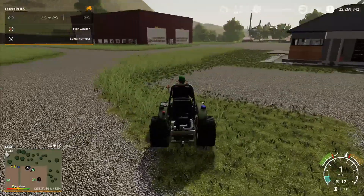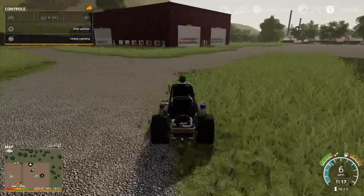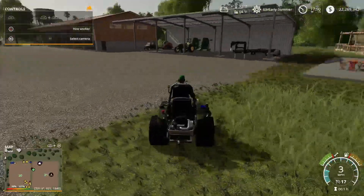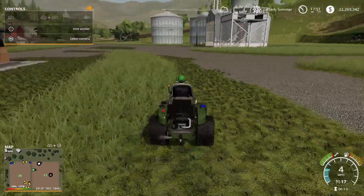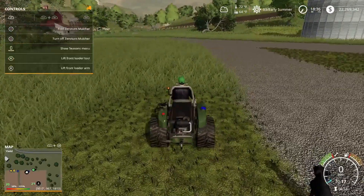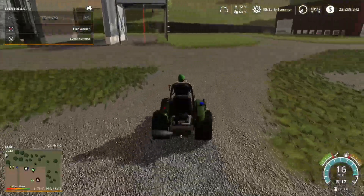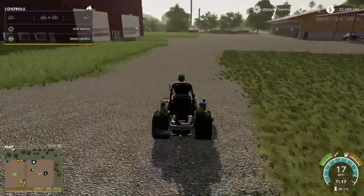All right, so we're about done with this part of the grass. We'll have to do around the pool and the doghouse, and then we'll go get the batwing out. I'll see you guys once we get all this finished. All right, so we just finished up with the zero turn. Now we'll go get the batwing and we will finish up with that.